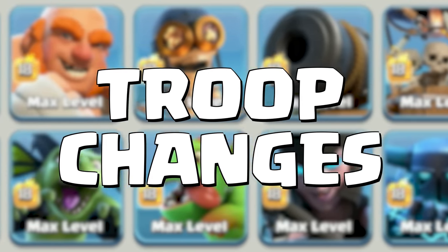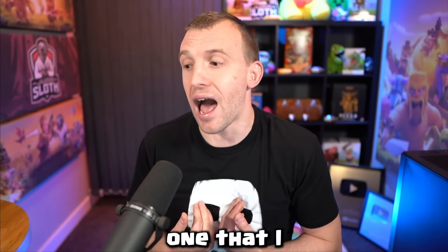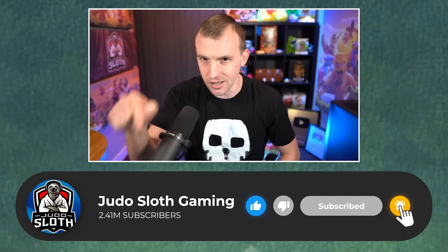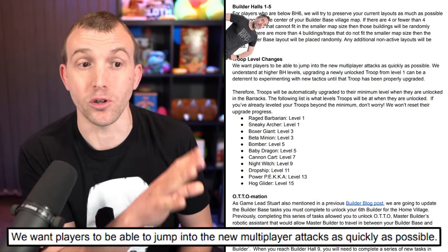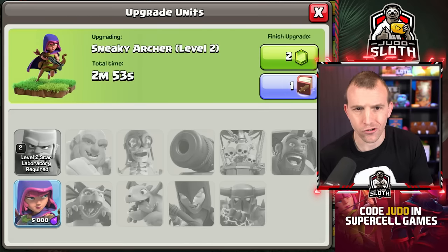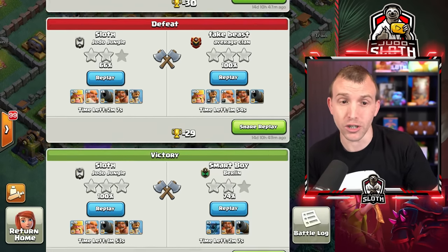The next change for troops is very interesting and one that I really like, although I wouldn't have necessarily thought of it — but this is something you need to act on right now. Reading from the blog post: we want players to jump into the new multiplayer attacks as quickly as possible. We understand that at higher builder hall levels, upgrading a newly unlocked troop from level one can be a deterrent to experimenting with new tactics.